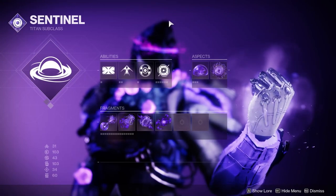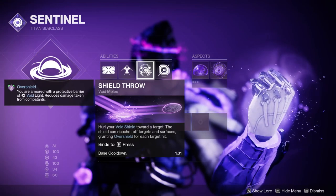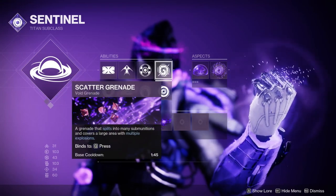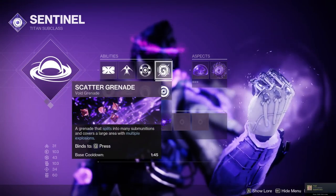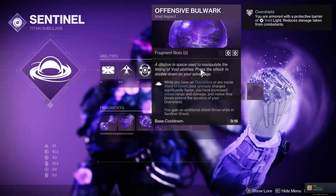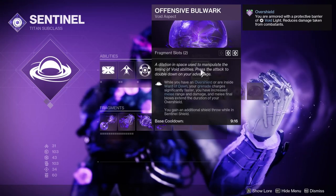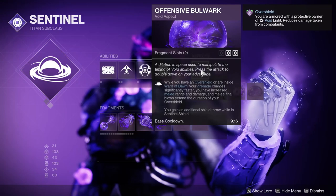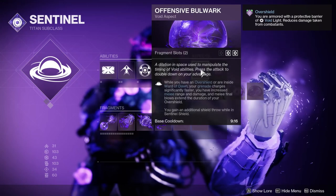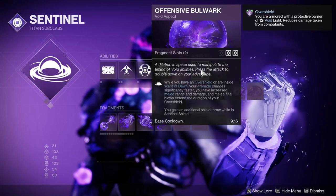For the subclass, we're going to be using two great ranged options. We're going to use shield throw to proc Focusing Strike. We're also going to be using scatter grenade because it has a short cooldown to activate Bolstering Detonation. We're pairing these with Offensive Bulwark — grenades recharge faster while you have an overshield, and melee range and damage is extended. Melee final blows will also extend the duration of your overshield, meaning using your glaive is just going to be more beneficial the more you use it.